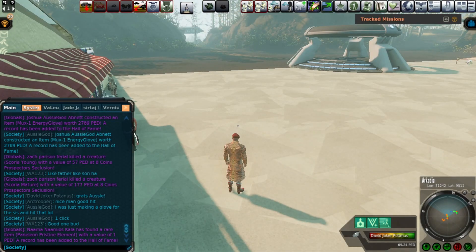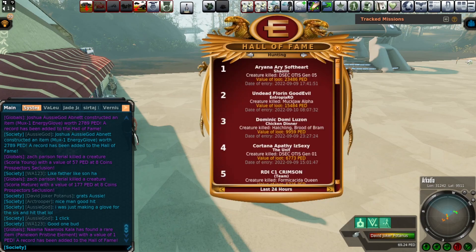PED has been a fixed exchange rate since the beginning of the game, and it's something that they're going to keep — so every 10 PED will always be one US dollar. You can see here during today, people have looted several creatures with a lot of PED. Someone today looted 23,486 PED off a DSEC Otis Gen 5.